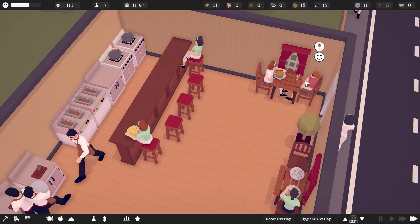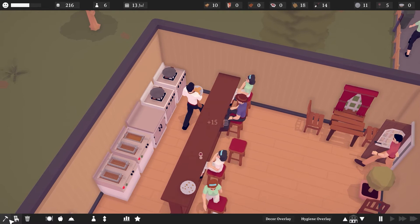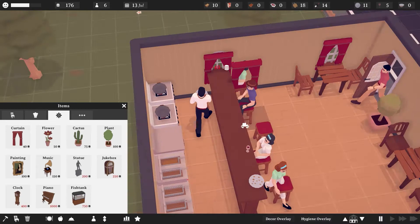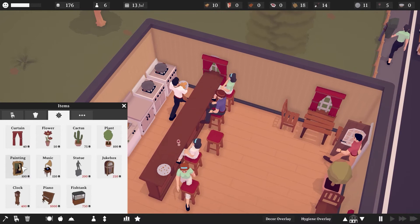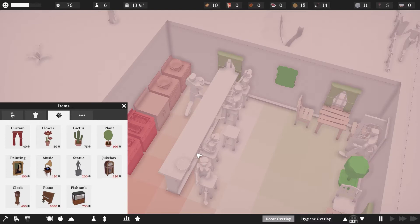We've improved the restaurant to a very sustainable level. Everything is looking really good — more tables is the plan. This woman's eating a full chicken, just shoveling it back, and this woman just wanted a glass of wine and to watch her eat chicken. She's bummed out — not enough decoration. Let's throw in a tall window, a big window. Can we do curtains on that kind of window? I also have paintings — that's an option, pretty expensive for a painting though. Let's throw one up.